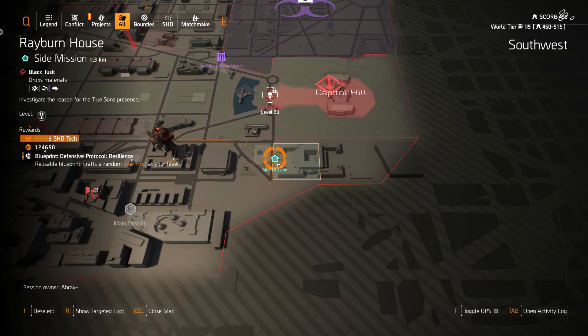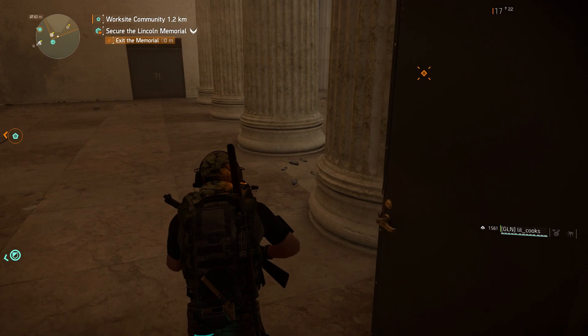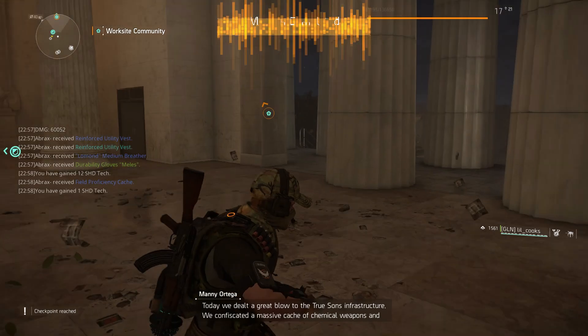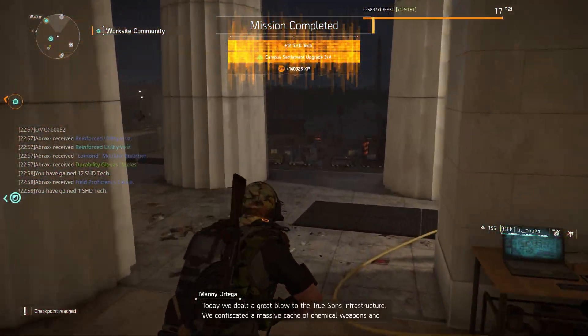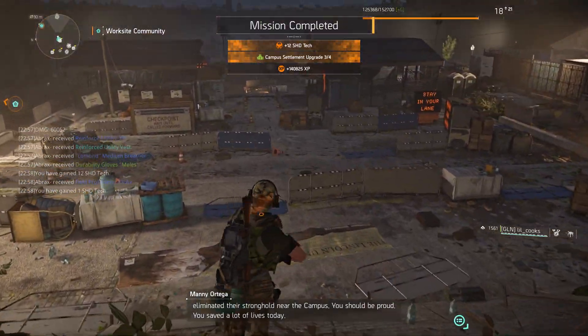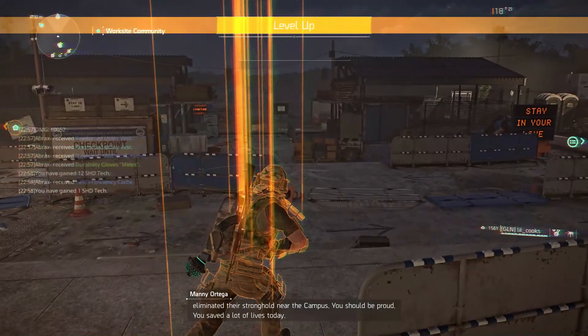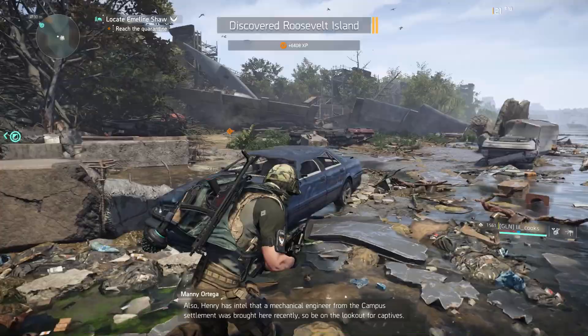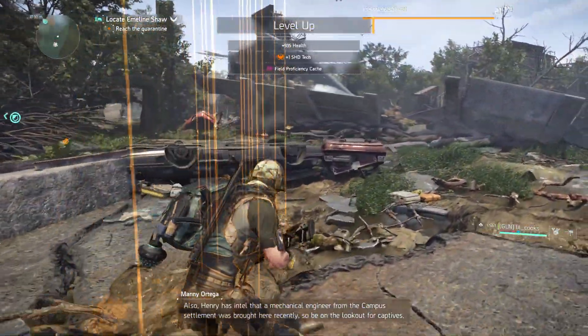I'm thinking we should stick with this film theme and talk Indiana Jones, and this one comes with a story time. You can only get to this easter egg through the side mission Rayburn House, and not the bounty in the same area, because for some reason the door is locked. I actually started a fresh level 1 character and enlisted my better half Cooks to help power level me through until I could get to the side mission, just to get some gameplay for this video. We started playing, ticking off missions, upgrading the White House, and we realised it wasn't showing up on the map. It turns out you have to complete every story mission, including the strongholds, before you can talk to the quest giver.